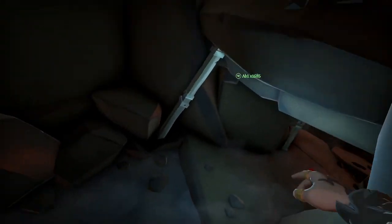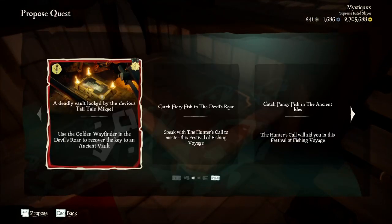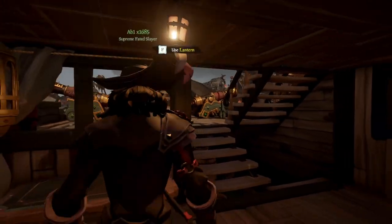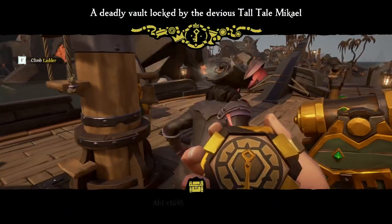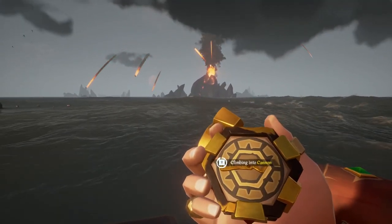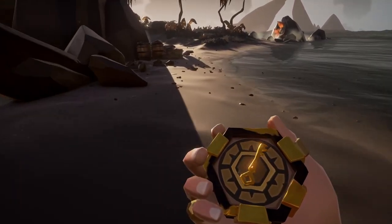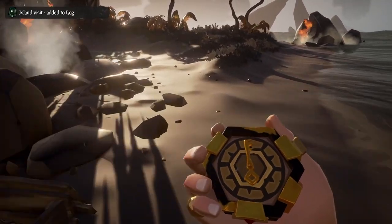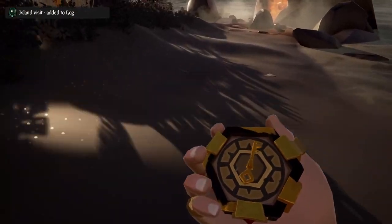Lower tier voyages will have more of a chance of dropping stone vault keys. However, because you're in the Devil's Roar, all of your loot — no matter which tier key you get — is still going to be quite profitable. Start by getting one of your crew to place down their voyage. You will receive a Gold Hoarder compass which will lead you to map parchments around the Devil's Roar. Follow the compass until you reach an island where it points to. Make sure you're looking out for any rowboats and treasure chests on your way around the Devil's Roar, as these will come in super handy later on.